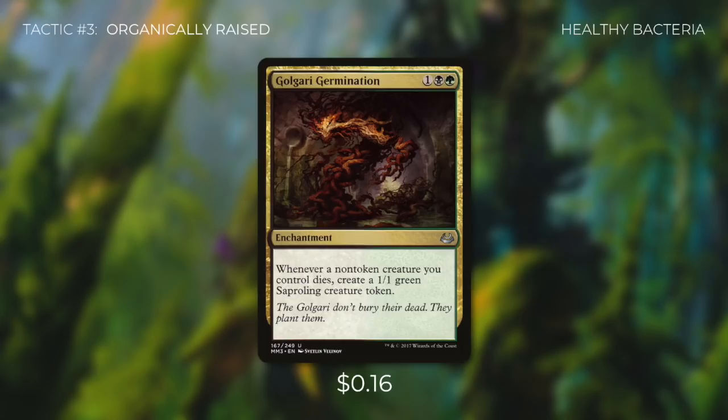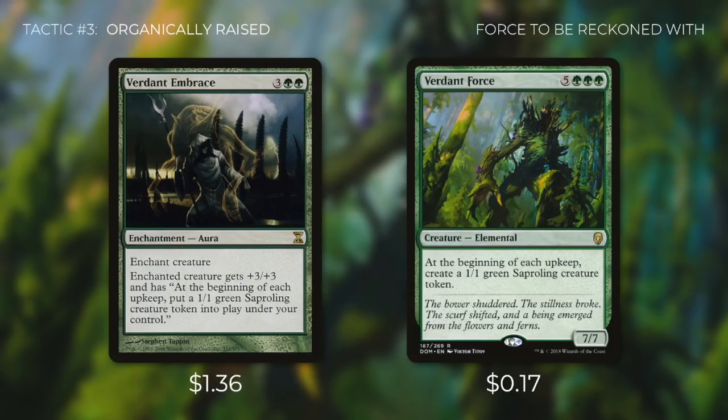Some of our best saproling creators in the deck are Verdant Embrace and Verdant Force. Verdant Embrace is an aura that gives enchanted creature +3/+3 and at the beginning of each upkeep puts a 1/1 green saproling token into play under your control. Verdant Force is a creature with that exact same ability. Note that it says each upkeep — so in a four-player Commander game, just one trip around the table gets us four saprolings. If these cards stay on the battlefield too long, our opponents are going to be in big trouble.